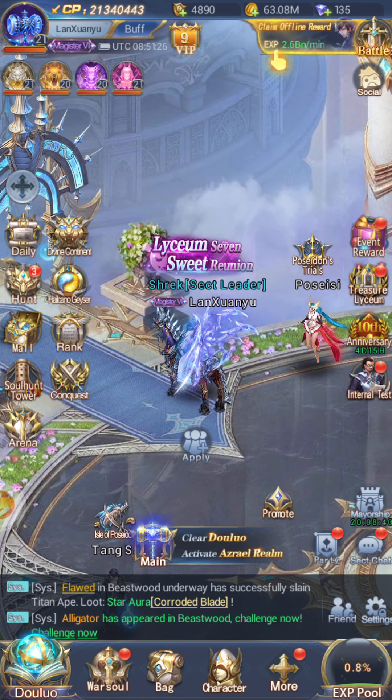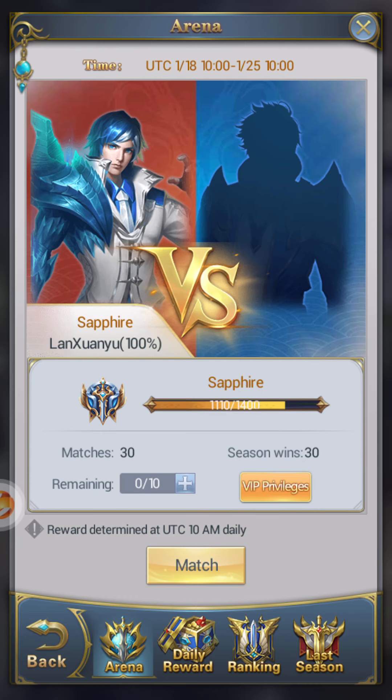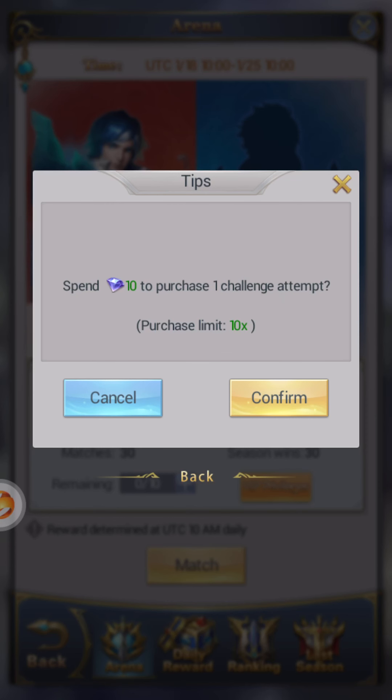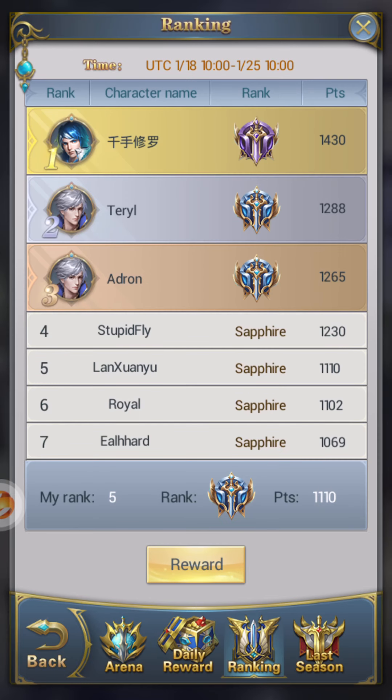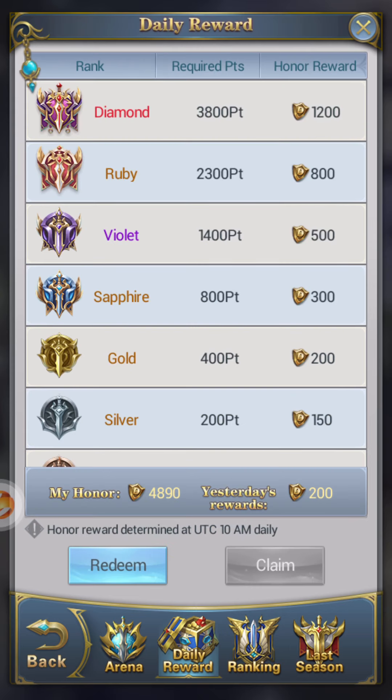For arena, you can buy challenge attempts. You do get a decent amount of honor from this. If you have a lot of diamonds I recommend it, but if you don't, it's not that serious. Only really go for it if you're chasing the number one spot.